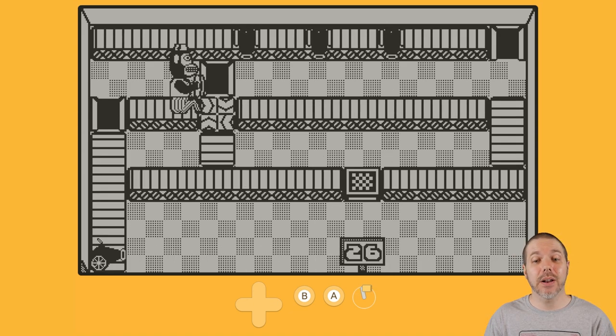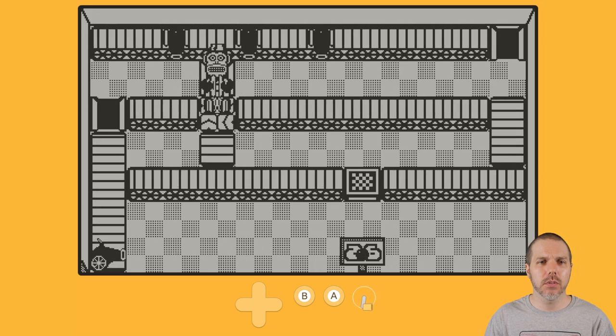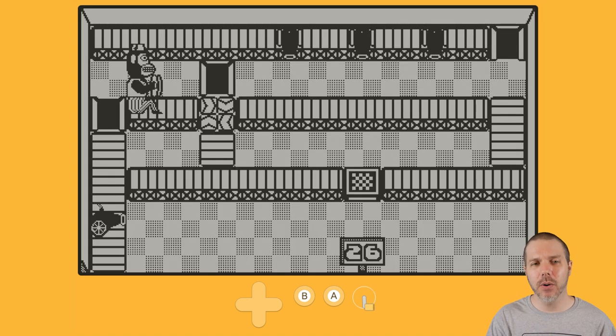At only being on stage 26 of 100, I would imagine there are more mechanics to uncover as you play through Jolly Chimp Champ. Out now on Catalog. It is $6.